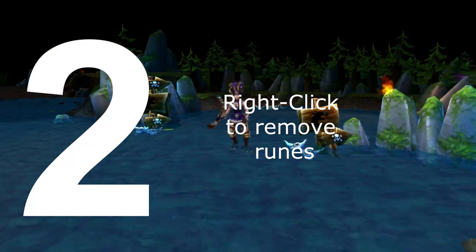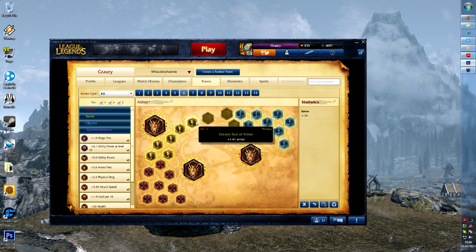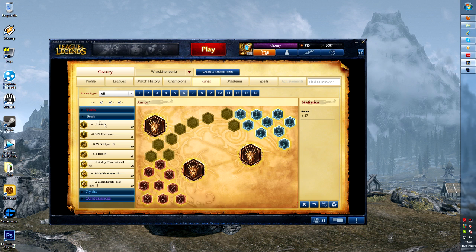The second thing you may not know about LoL is that you can right-click to remove runes. This is something I'm sure lots of you know about, but I only found this out last week. I used to just drag and drop runes when I went to get rid of them, but if you simply right-click them they go straight back into your inventory and clear up the space.